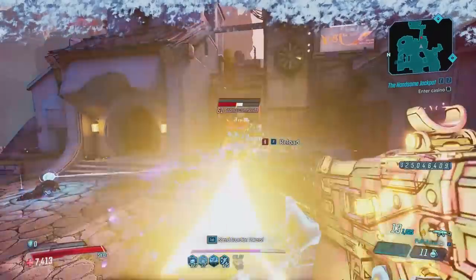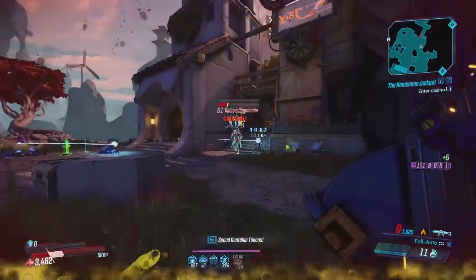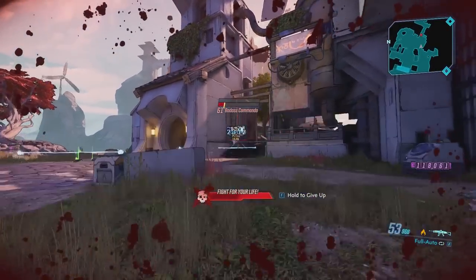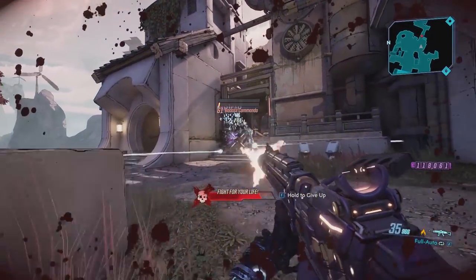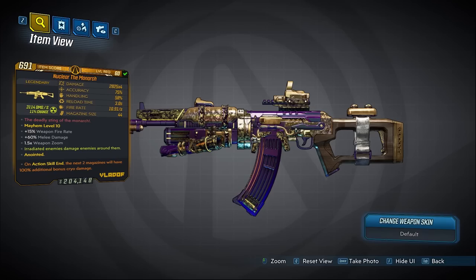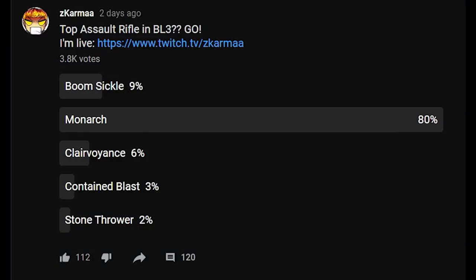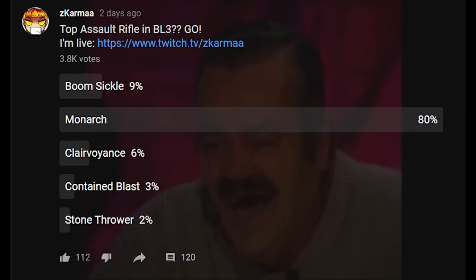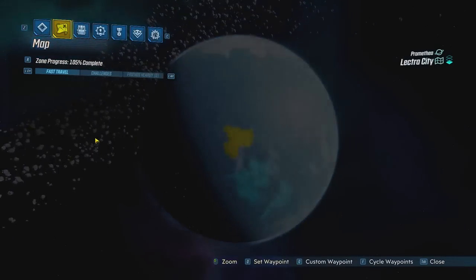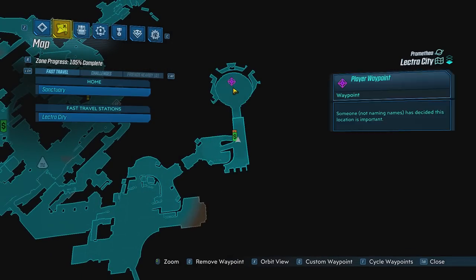And now for the strongest assault rifle in all of Borderlands 3. After a brief fake-out suggesting the Dictator, it is actually the Monarch. After creating a poll I knew it was going to be one-sided, but I just had to give it the top spot. This weapon drops from Killavolt located at Lectra City on Promethea.